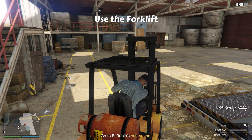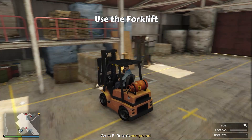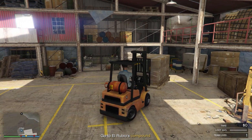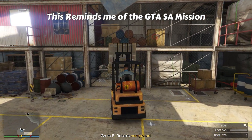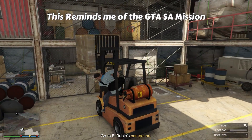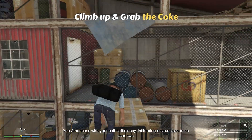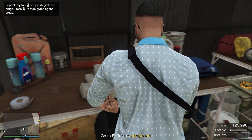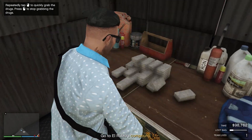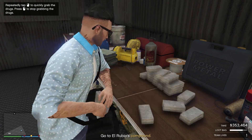Once inside, use the forklift to lift the crates as I am doing. This reminds me of the GTA San Andreas mission where we had to load crates into the truck — nostalgia. Next, climb up and grab the coke. I got lucky here as two stacks of coke are present in this one location. You may not be this lucky, so just go for the good loot that you can grab.